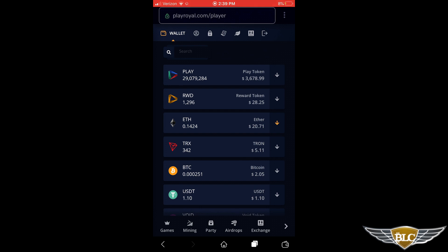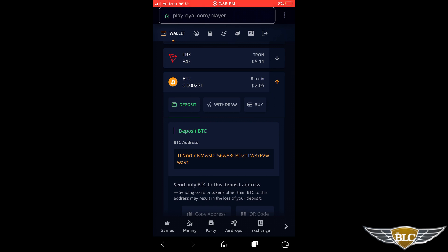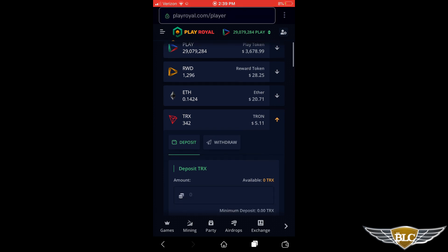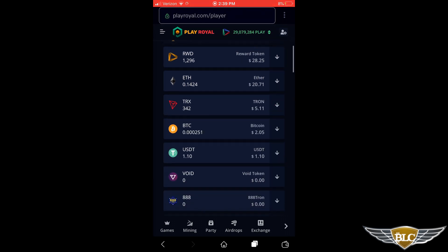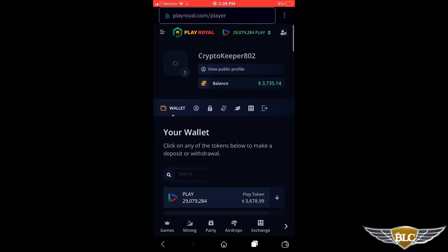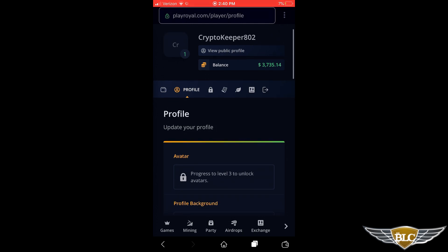For example, opening up the Bitcoin wallet, you can go ahead and deposit Bitcoin into your PlayRoyal account if you wanted to gamble with Bitcoin — same with Tron, Ethereum, or USD Tether. Scrolling back to the top of the profile/wallet area, I'm going to explore a few of the navigational items for account settings.